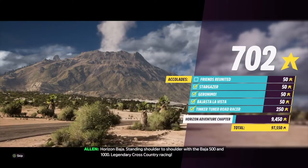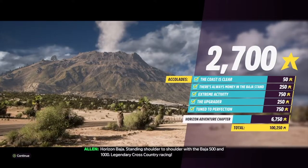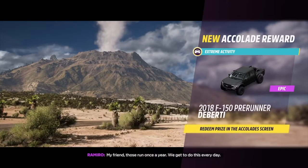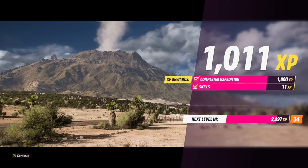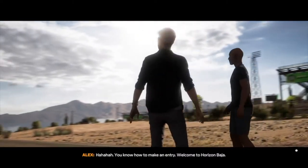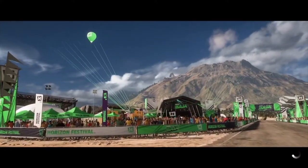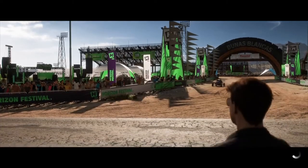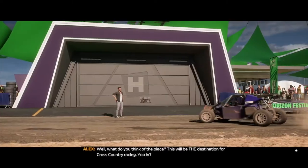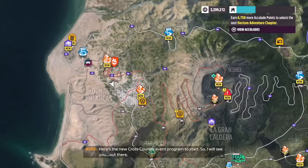Horizon Baja — standing shoulder to shoulder with the Baja 500 and 1000! Legendary cross-country racing, my friend! Those run once a year — we get to do this every day! You know how to make an entry! Welcome to Horizon Baja! What do you think of the place? This will be the destination for cross-country racing. You in? Here's the new cross-country event program to start — so I will see you out there!